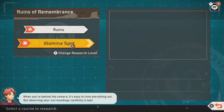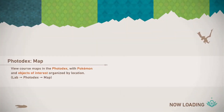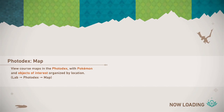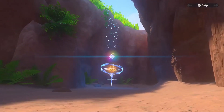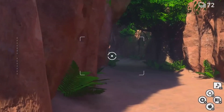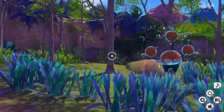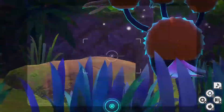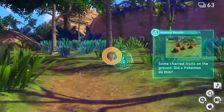The last and sixth Illumina Pokemon is Xerneas, located in the Ruins of Remembrance, the final area of the game. Xerneas is one of the legendaries you can find. When you go to the cave with five statues, there will be five Crystal Blossoms near those statues. Throw Illumina Orbs at all five Crystal Blossoms and the statues will glow, allowing you to encounter Xerneas.